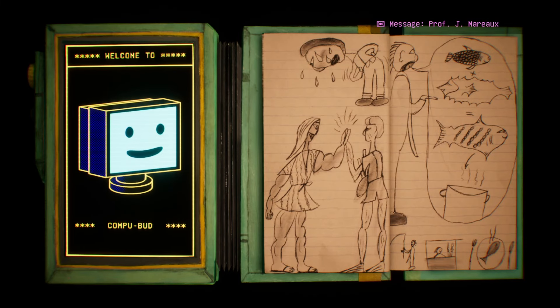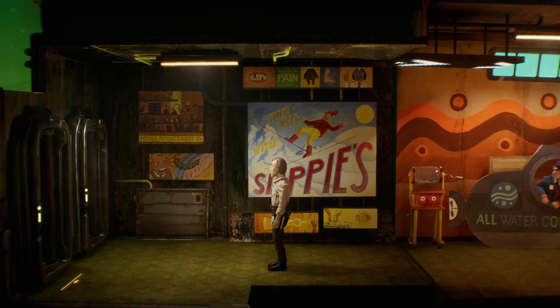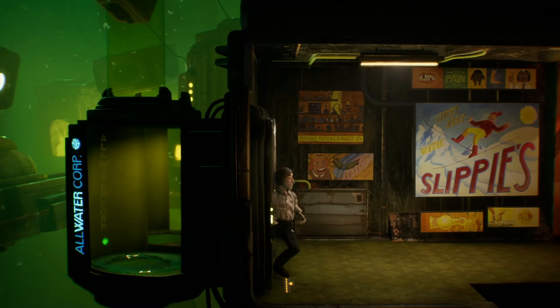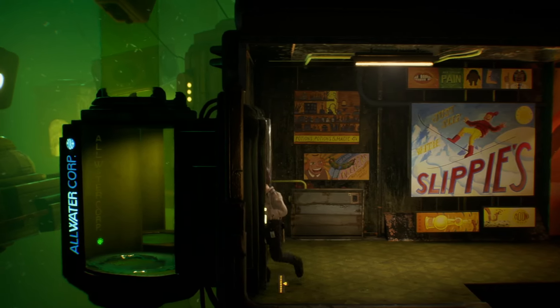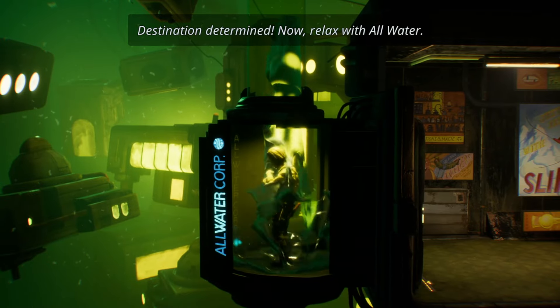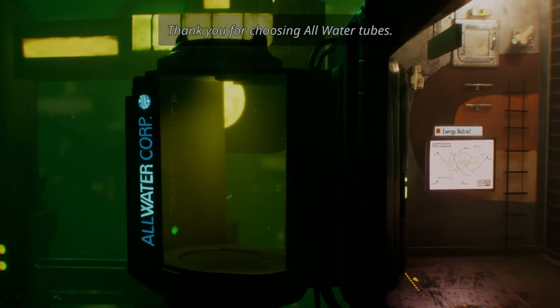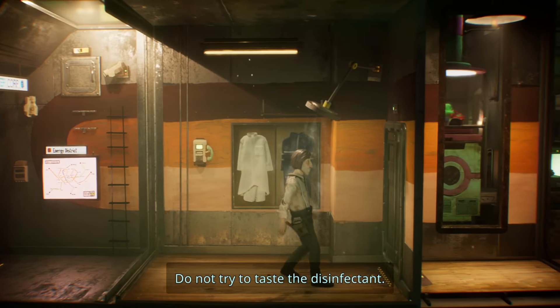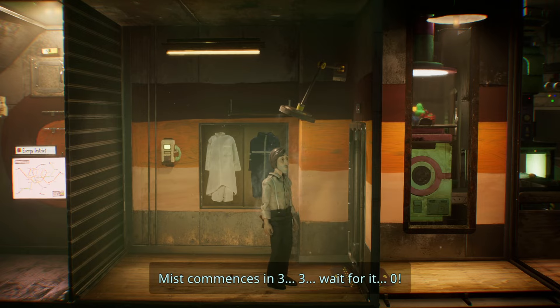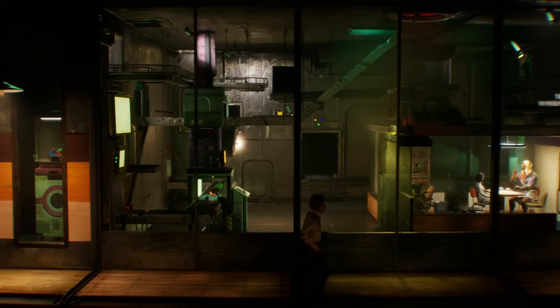I've only played an hour or two, and my understanding is the game is actually pretty long — there's a big story they're telling. It's also a game that doesn't seem to mind you just chilling without a lot of urgency. Maybe that comes later. In the beginning I was just talking to people, like a guy having some trouble with his wife. It does seem like something's getting ready to happen — maybe some unexpected communication with Earth, an opportunity to leave this planet they've been stuck on.